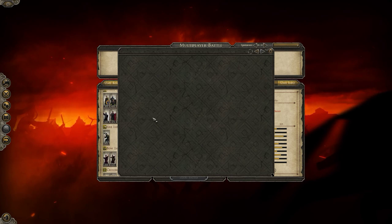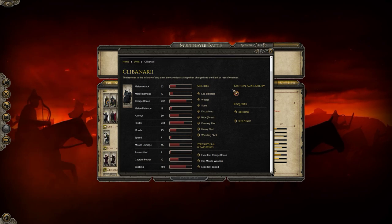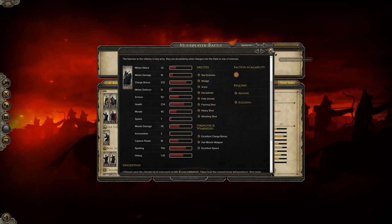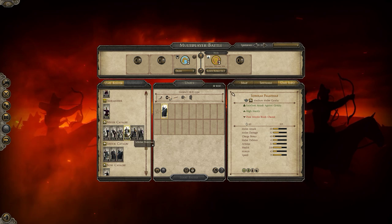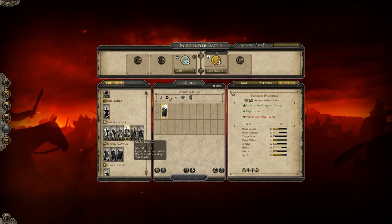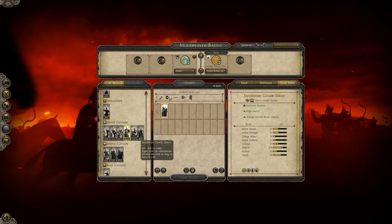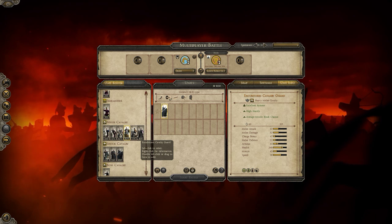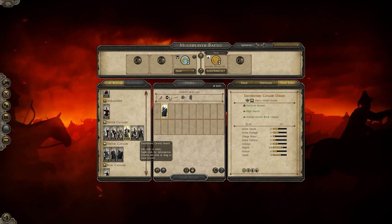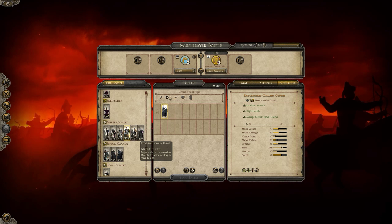Cavalry is super, super, super strong. Any cavalry unit with decent mass and decent armor is going to be able to absolutely destroy both swords and axes. The special romphaya folks units and two-handed axes will also get destroyed by cavalry.